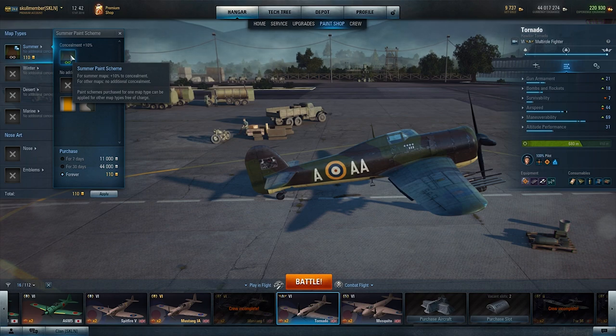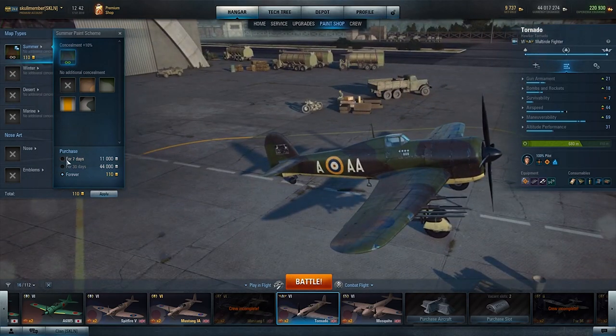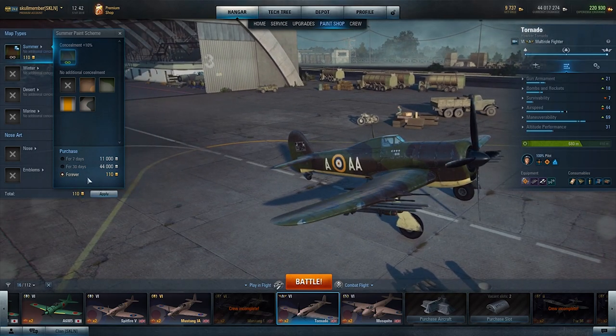Even though here it gives you plus 10 concealment, I'm not sure if the concealment works. I normally paint my planes the way I like it. When you click on a paint, let's say we're going to go for the normal paint. At the bottom, you get the choice for 7 days which will cost you 11,000 credits, or for 30 days which will cost you 44,000 credits. Or you can pay forever and it will cost you 110 gold. As credits are not really a problem in this game, I'd say go for 30 days and just every 30 days update your color.